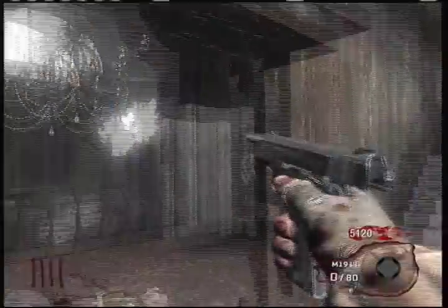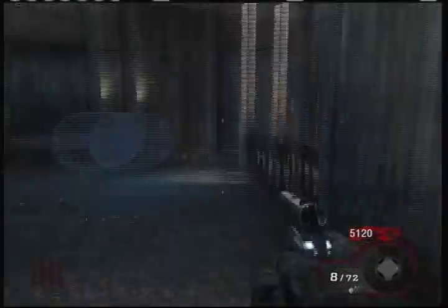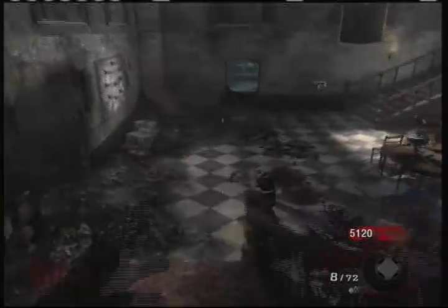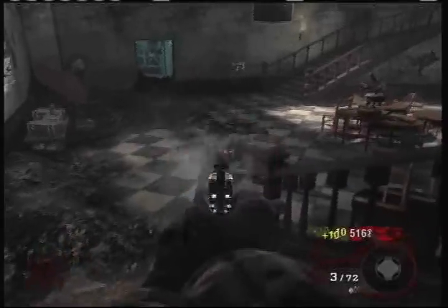By the way, if you ever see a nuke drop, never grab it if there's still a lot of zombies left. You always want to get it whenever there's only a few left, because you get 400 points for using it and it can destroy almost all the zombies on the map - and grabbing it early can kind of waste your points.